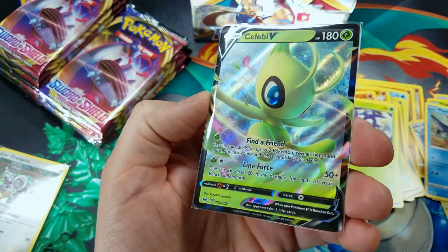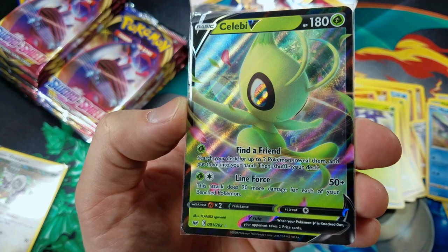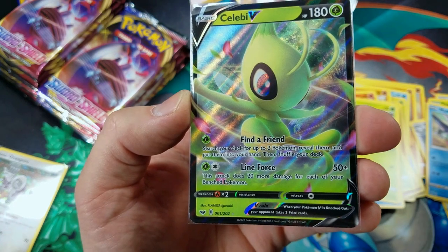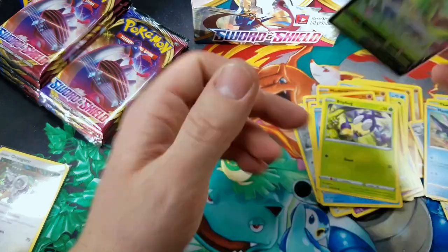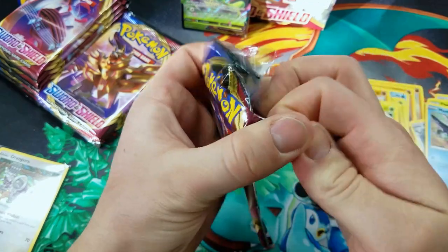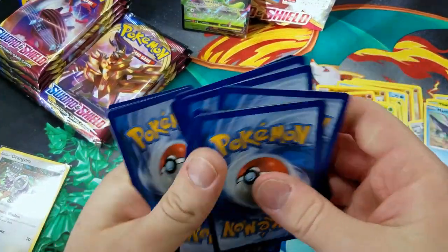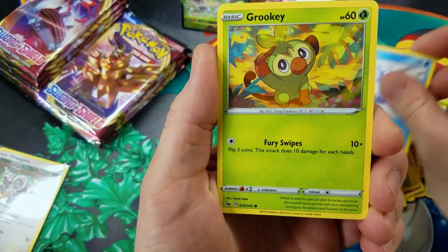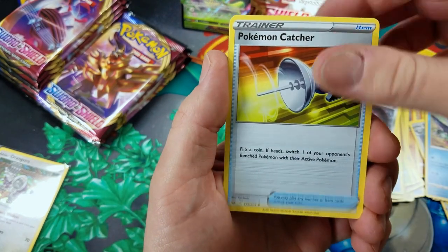Let's take a look at Celebi V. 180 HP. Find a Friend — search your deck for up to two Pokemon, reveal them, and put them in your hand, then shuffle your deck. Line Force does 50 plus damage — this attack does 20 more damage for each of your benched Pokemon. First Ultra Rare of the video. All the Ultra Rares I've pulled so far have been basic V type cards — no Full Arts, no Secret Rares, no Hyper Rares, no Trainers.